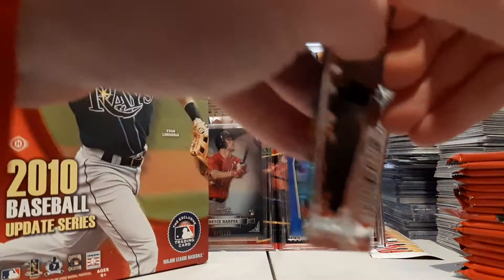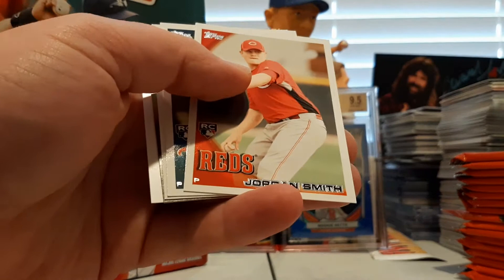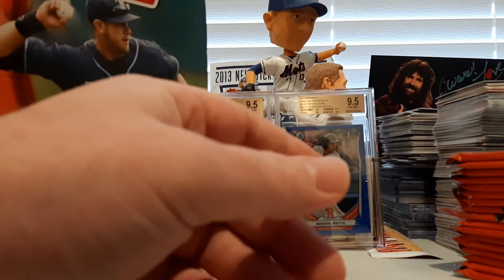So that's the first half — lots of inserts, lots of rookies. Got a John Link rookie card, Luke Hughes rookie card, Alex Gonzalez, Scott Harrison, Jamie Moyer, Jordan Smith rookie card, Anthony Slama rookie card, John Bowker, and Bob Gibson. And Hunter Pence Topps Tax.